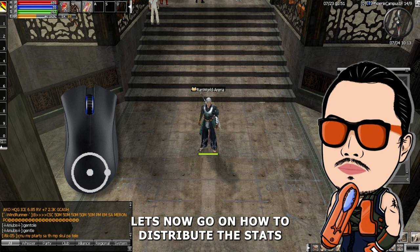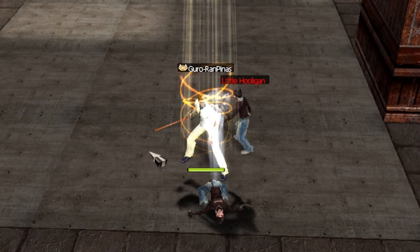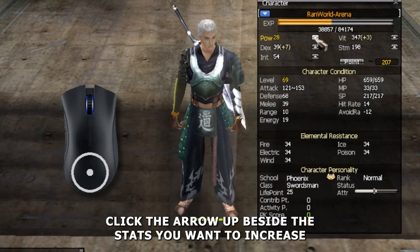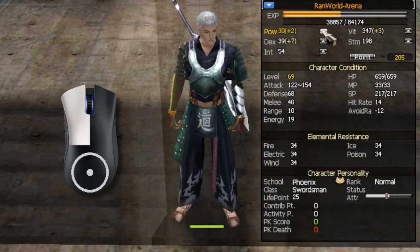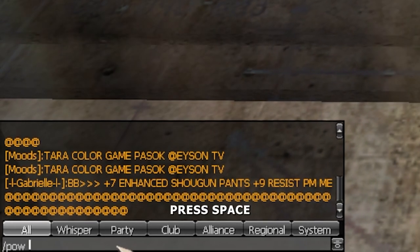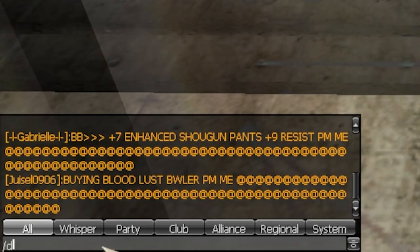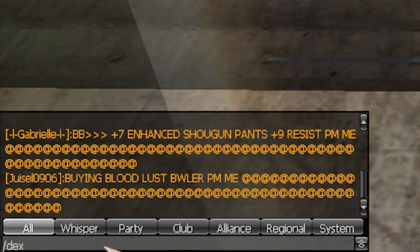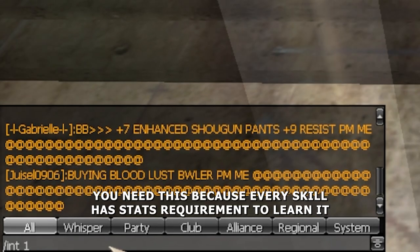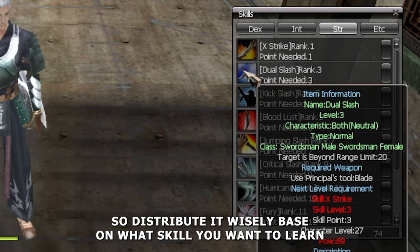Now let's go over how to distribute stats. You can gain stats by leveling up — every time you level up you will gain stat points. To distribute them, just press C and click the arrow up beside the stat you want to increase. Or you can use the chat box and type slash stats followed by the stat name like dex, pile, or int, press space, put the amount, and hit enter. You need this because every skill has stat requirements to learn it, so distribute wisely based on what skill you want to learn.